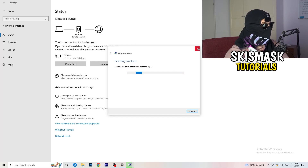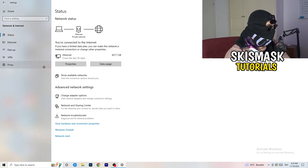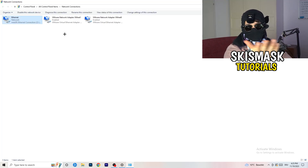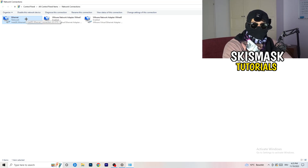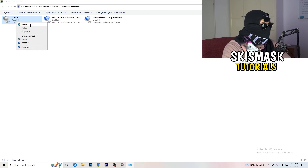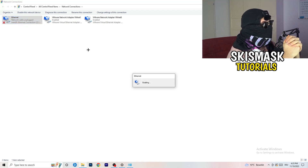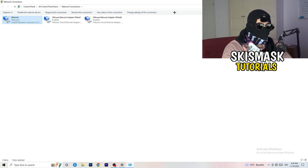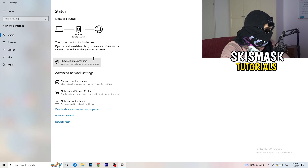Next, click on Change Adapter Options. A new tab will pop up. Depending on whether you're using ethernet or Wi-Fi, right-click your connection and click Disable — this will disable your internet on your PC. Note that you need administrator mode for this. Wait about 20 seconds, then right-click and click Enable again. Wait until it's connected again, then close this window.